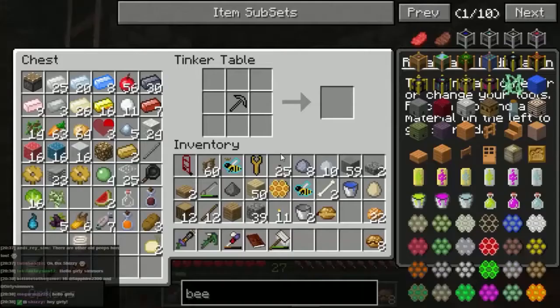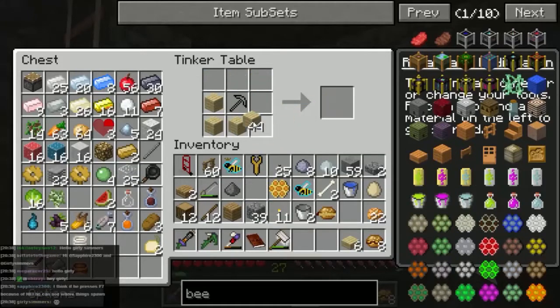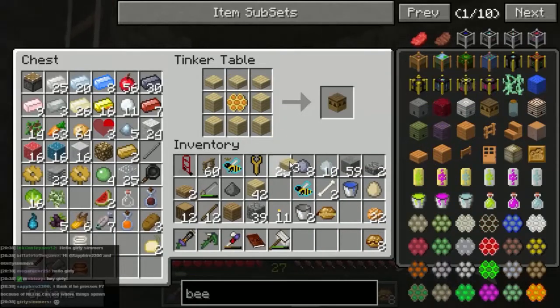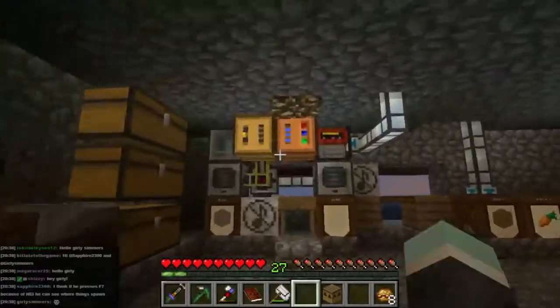Hello Gertie Simmers. Alright, so like that, and then we want - actually we want some slabs first. OK so we want planks around like that, let's hope this works. Because I've really been finding this frustrating - OK so we use a bee house instead of an apiary.